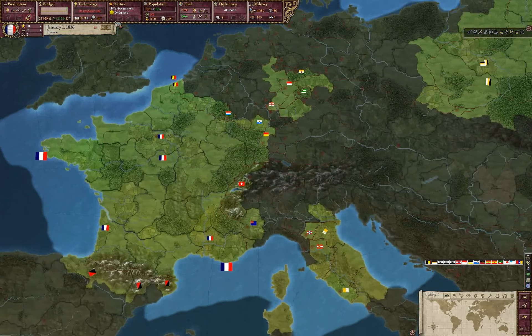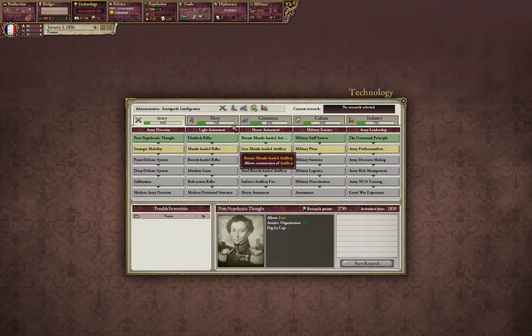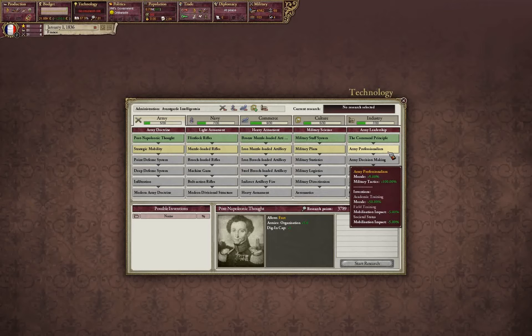That having been said, there's Algeria — we are going to declare war on them. The other thing we're going to do is research some technology. If I wanted to go for early game military, I'd want to research Military Staff System — that's what I need first because I need cavalry, and I start with it already researched, which is nice. The other thing I'd want is Command Principle — very useful, and I also have it. Then Army Professionalism is the next tech I'd get, because it gives you tactics. Tactics means you take less casualties in battle. It's brilliant.